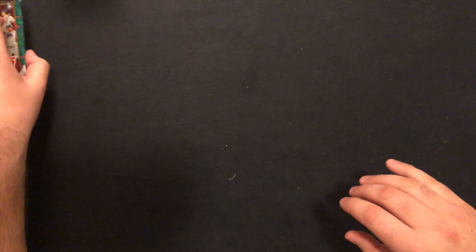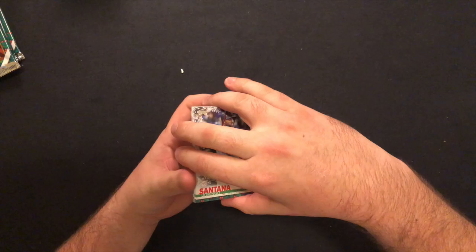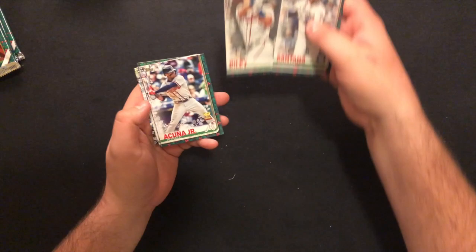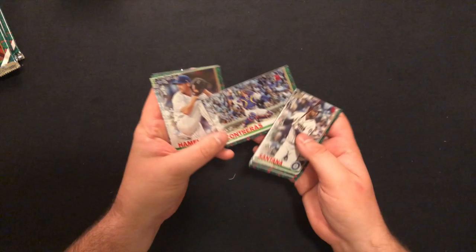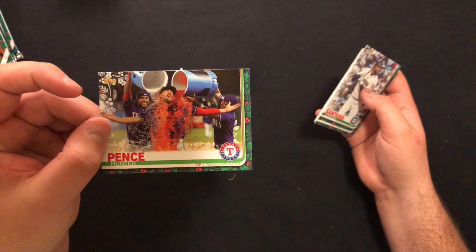This pack feels a little thicker, hoping we didn't get another relic — we did not. Domingo Santana, Whit Merrifield — very underrated, one of my favorites to watch. Austin Riley rookie, haven't hit him yet, that's a good hit. Acuna, Devin Smeltzer rookie, Wilson Contreras with the sequins — nice card. Cole Hamels, Elvis Andrus, Pablo Sandoval, and Hunter Pence — that's a fun card. I met him in spring training, he's a very nice guy.